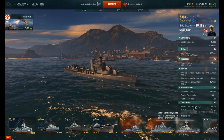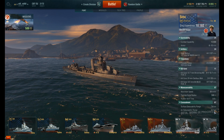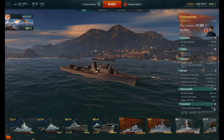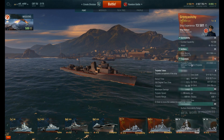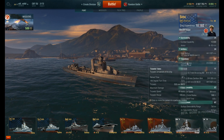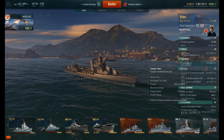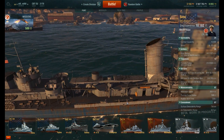The surface detectability range is 7.6, and aircraft can see you at 3.7 kilometers. Not the best numbers unfortunately. If you remember, the Gremyashchy has a surface detectability of 7, however his torpedoes go all the way out to 8 kilometers, and this ship has torpedoes that only go 5.5. So the torpedoes, although they are fast — 65 knots — you have 2 times 4, so 8 torpedoes in midship, left and right.